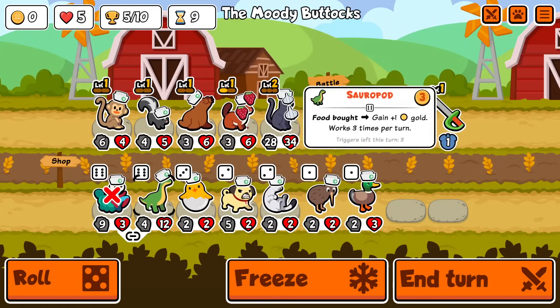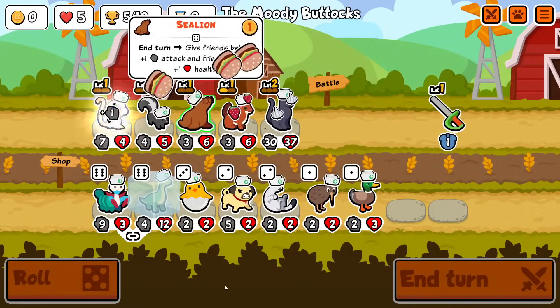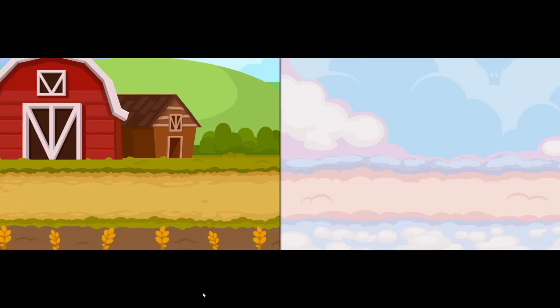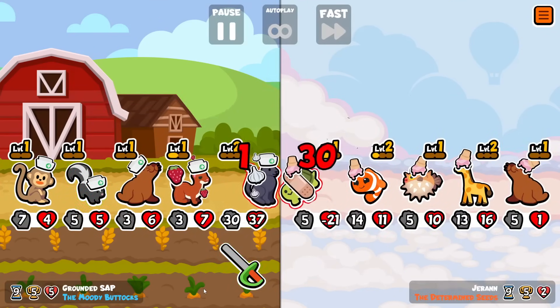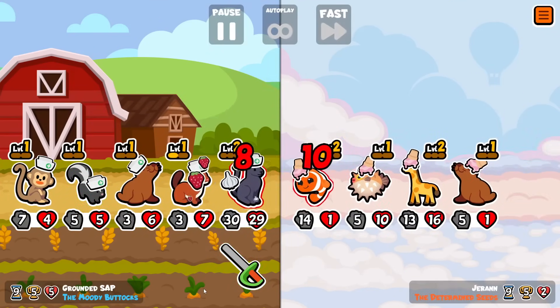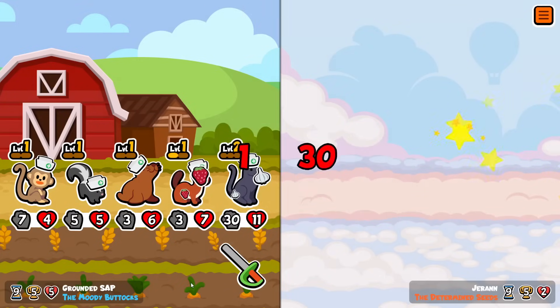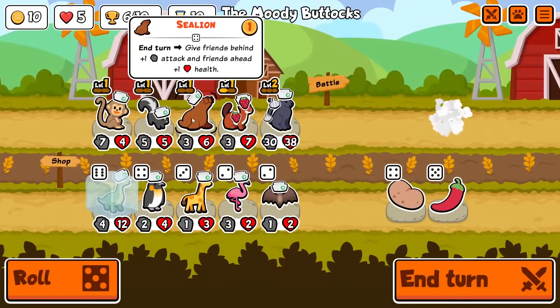Of course there are definitely opposing pets that are going to destroy this team very easily — scorpion, skunk. Any time you've got one pet that you're relying on, you're in big trouble if you face a scorpion or skunk. I'm sure there are probably some other things that would be problematic but I can't think of them off the top of my head.